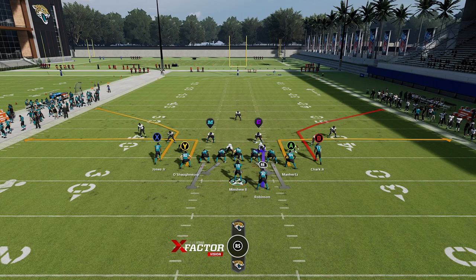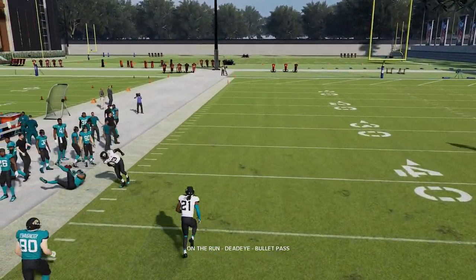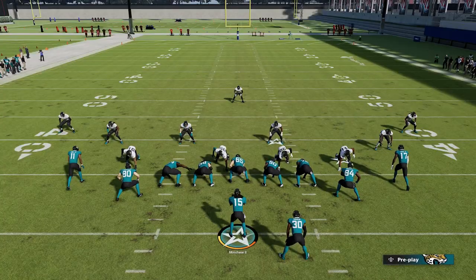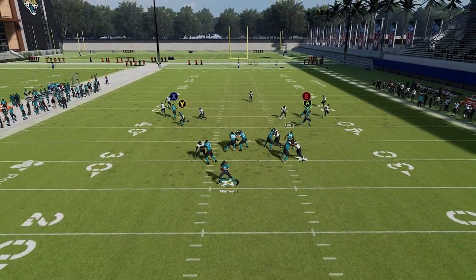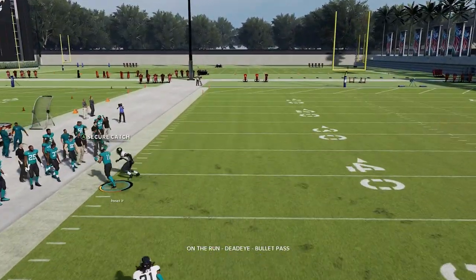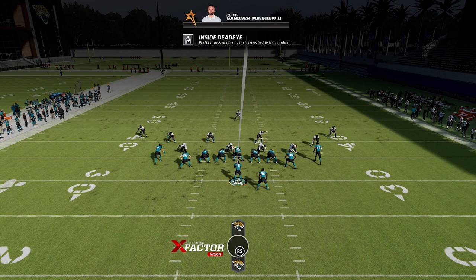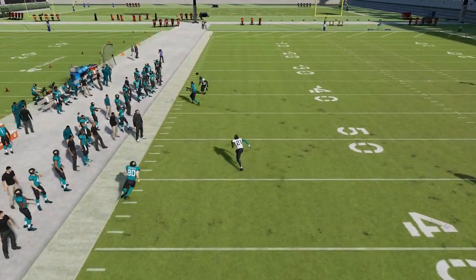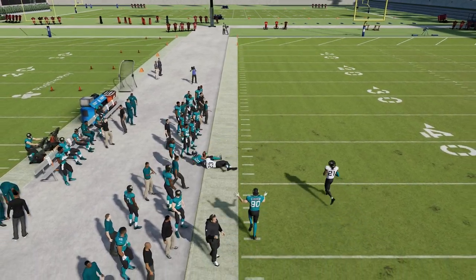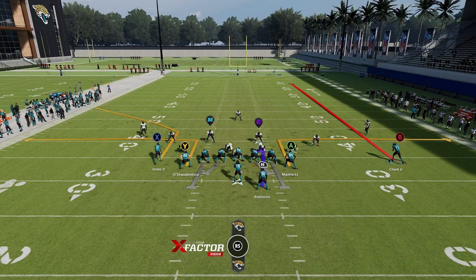You can see in that first play we kind of ran cross-body to the right, running sideways. Watch the superstar icon — it lights up again. Don't pay attention to the specific play, pay attention to the star underneath Gardner Minshew. When we throw, it's going to light up indicating that his ability is being activated and we're going to get that perfect pass. If we go to the replay, that's clearly not inside the numbers — that's a corner route right along the sideline, as close to the sideline as you can get. This isn't play-specific or route-specific; you could put this guy on a streak route, motion him out, do it from any play.